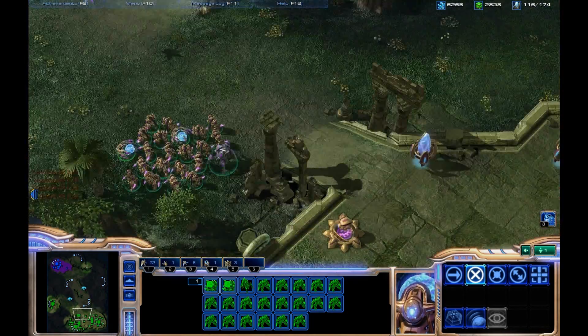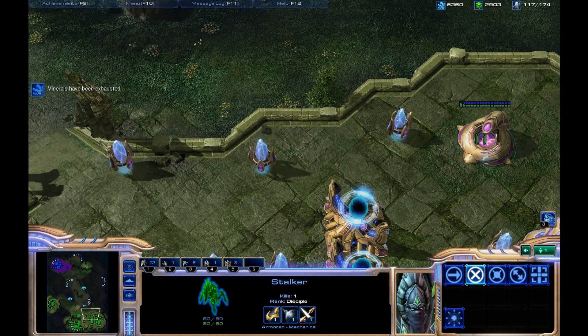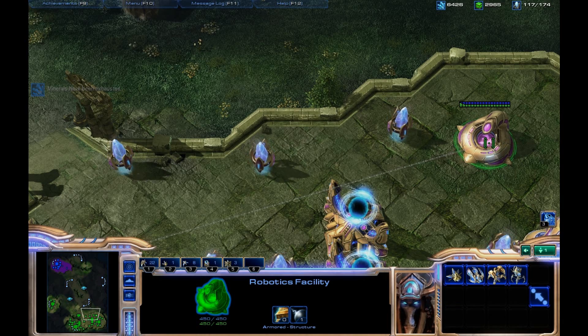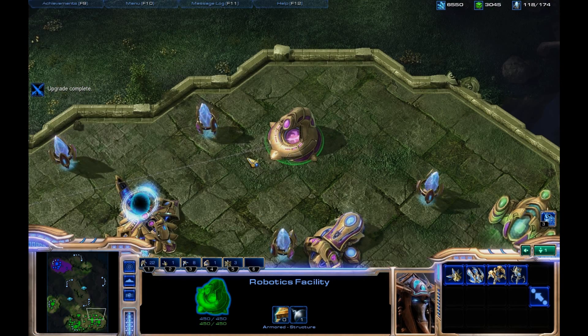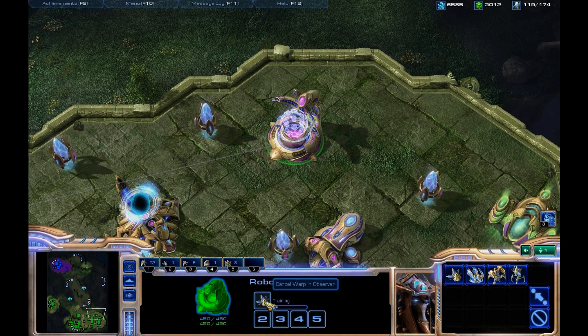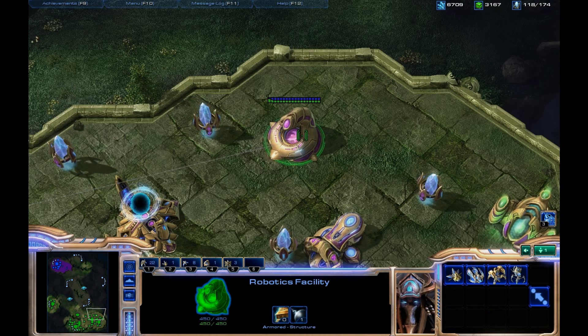Later on, you decide between tech trees. Normally I get at least one robo-facility, just for a couple observers. So I make a robo-facility and set that to control group 4, set the rally point wherever I please. Then I tap B, tap 5, and I can Chrono Boost it from there. If I stick with robo, I keep it at 4.